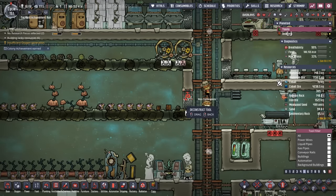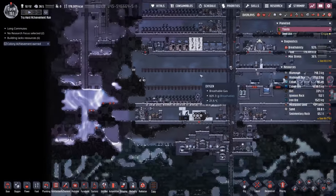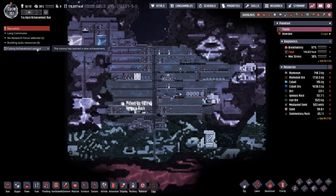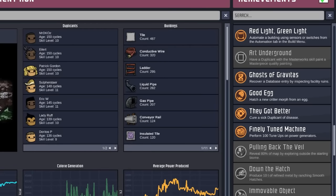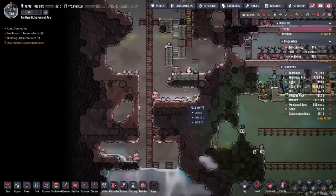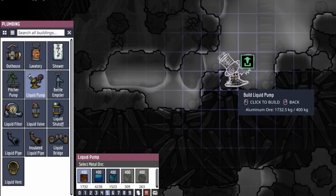It also means we're going to get to reclaim all these materials. Doesn't that look a lot better? I don't know what we're going to do with that space, but considering how small this planetoid is, eventually it's going to come in handy. We also unlocked another achievement — 'Ghost of Gravitas': Recover a database entry by inspecting facility ruins. It was because I opened this security door when I was draining all the salt water down here. Which by the way, it's time to put in another liquid pump — very expensive at 400 kilos, and there is absolutely no way I have enough metals to run a conductive wire all the way down here.